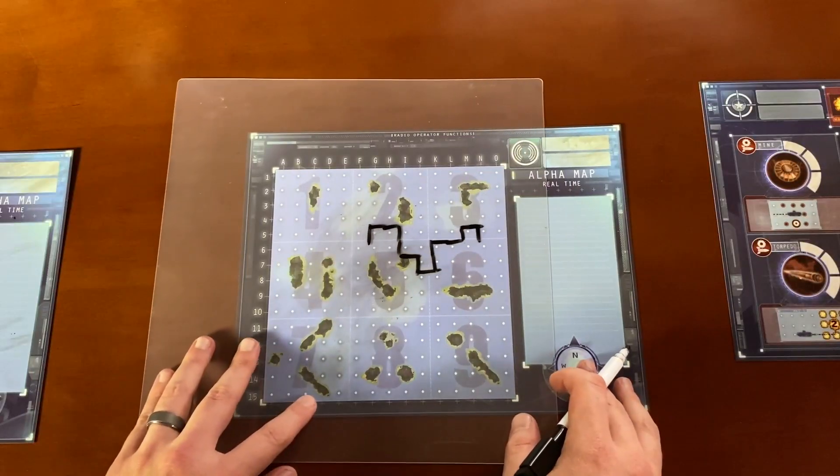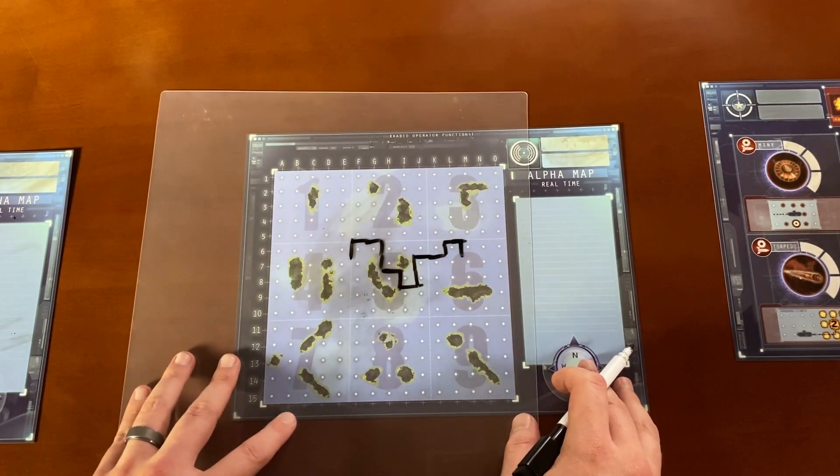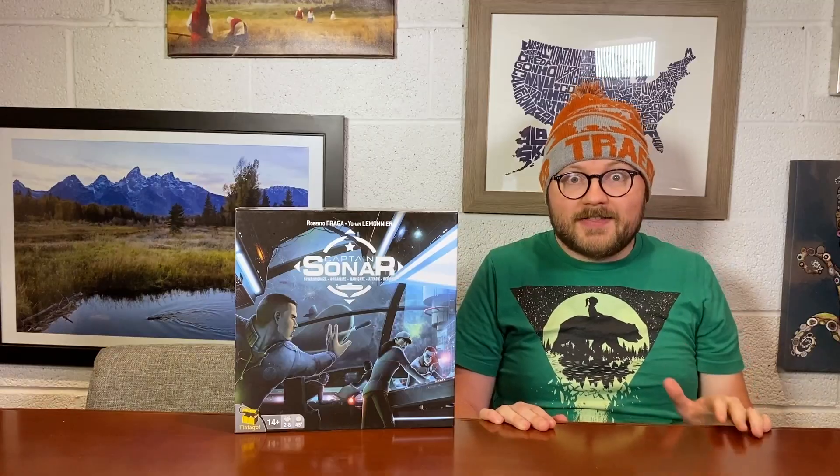Over time, the radio operator will begin to discern, using the notes they've been taking in their clear, slidey plastic sheet, where they think the enemy submarine may be hiding. So you charge up your torpedoes, you book it over there, and then you start firing as soon as you're in range.